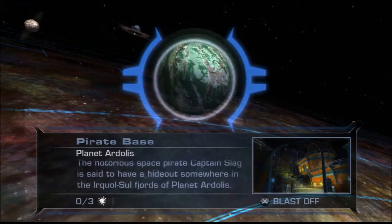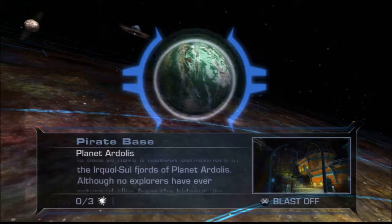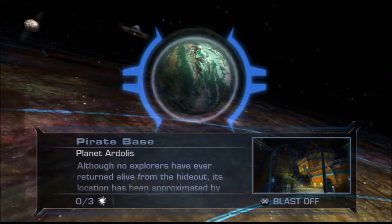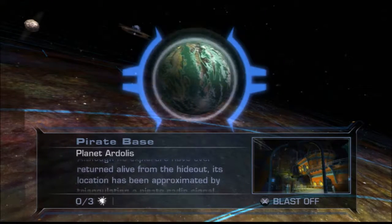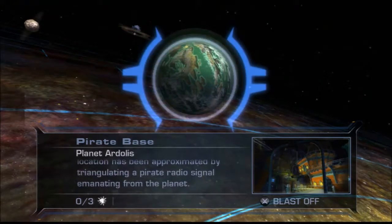Planet Ardolis: the notorious space pirate captain's lair is said to have a hideout somewhere in the Urkul Sul fjords of planet Ardolis. Although no explorers have returned alive from the hideout, its location has been approximated by triangulating a pirate radio signal emanating from the planet.